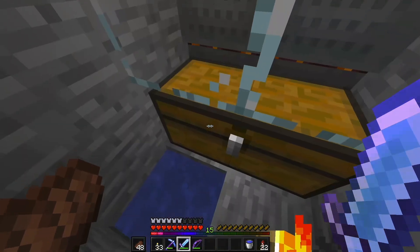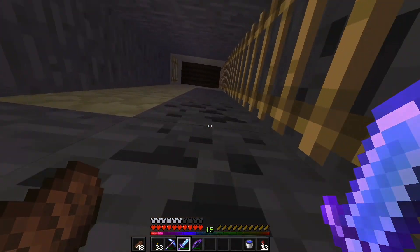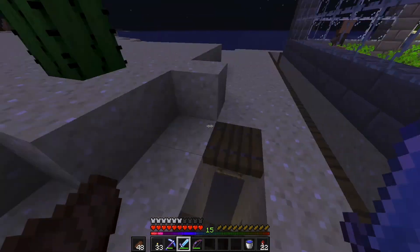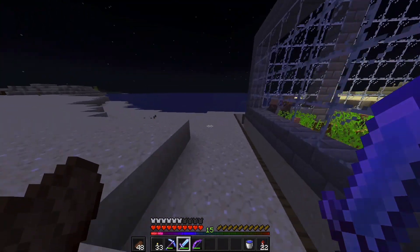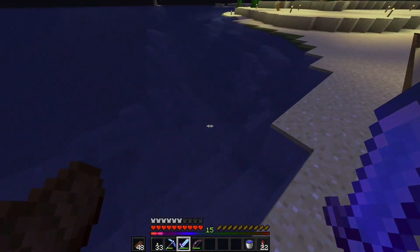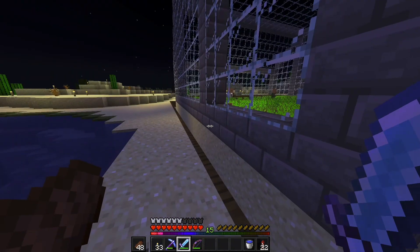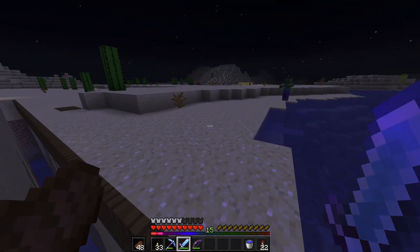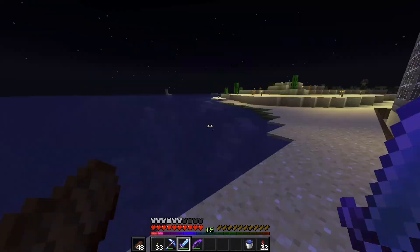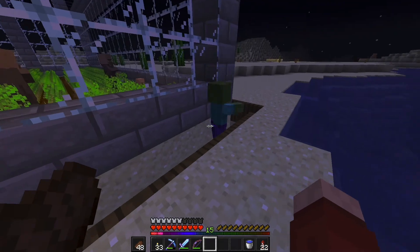I'm not sure if we'll be able to catch any drowns with this as well — we might, since they pop up every once in a while. They usually stay right here; sometimes they come onto the land. There's a zombie — let's just push it in. There we go, it's in. Any other mob that comes over here will fall in there as well.